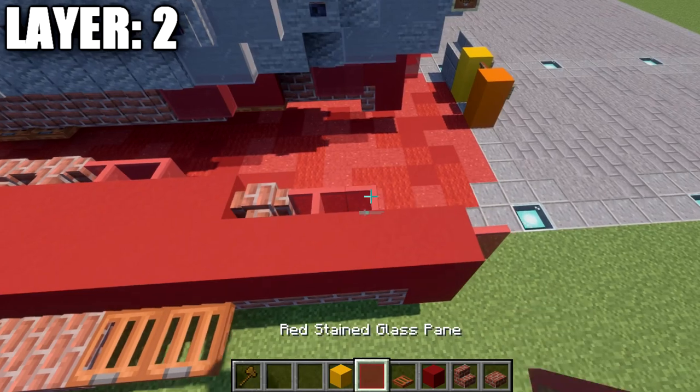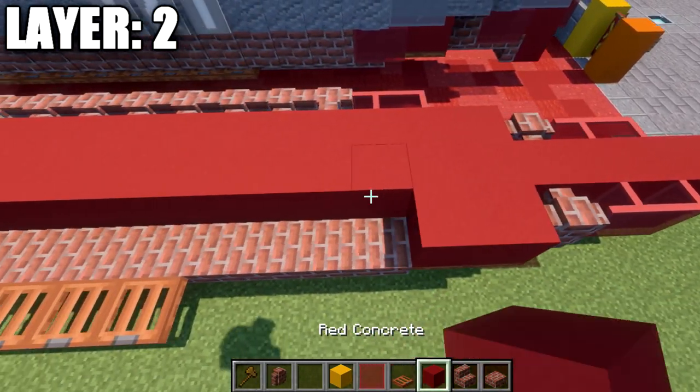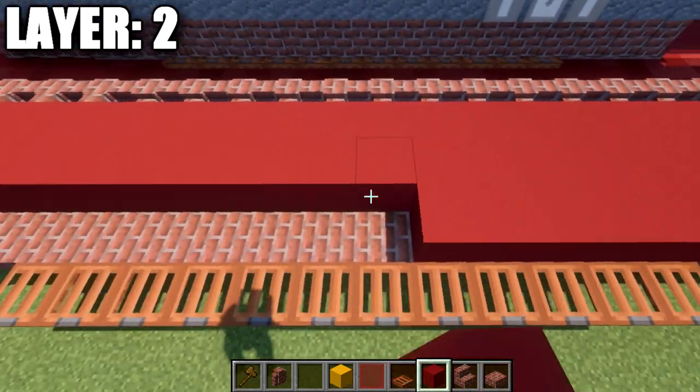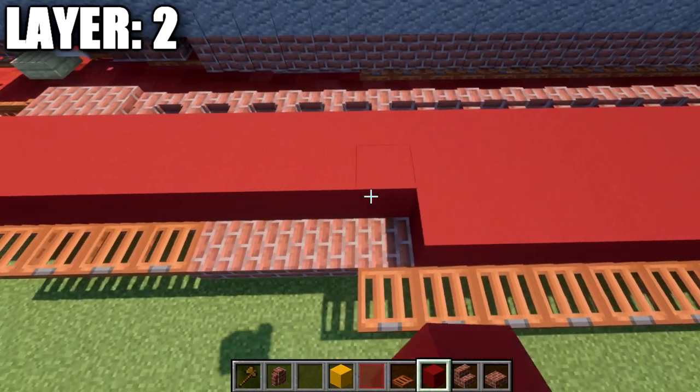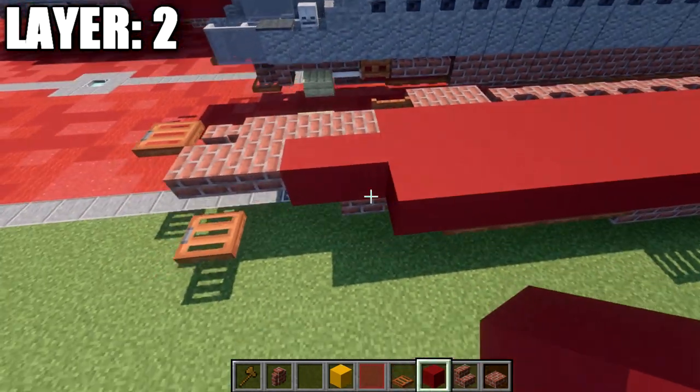Going back up to the front, we place down a red stained glass pane next to this block, followed by a second one back, then a brick wall, and then 26 red concrete blocks back.